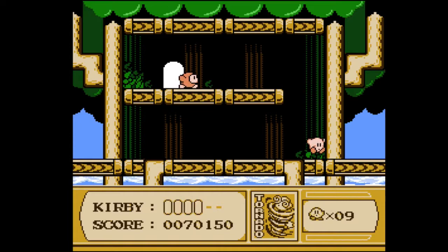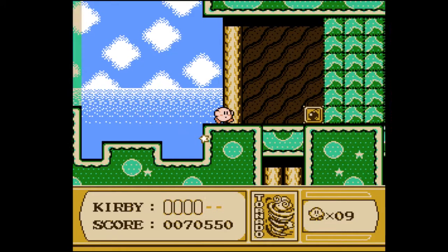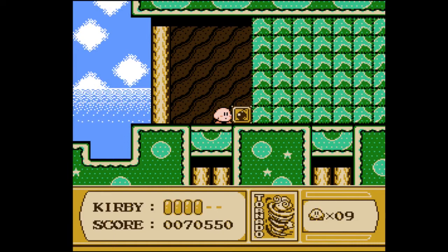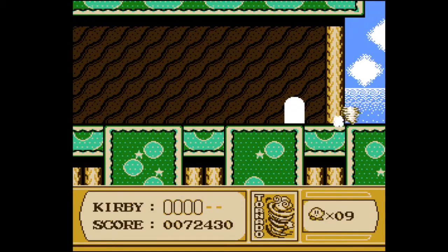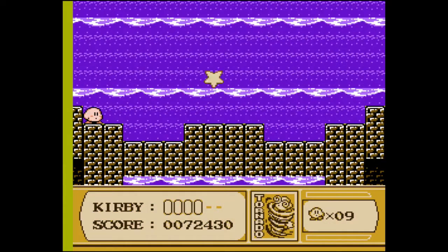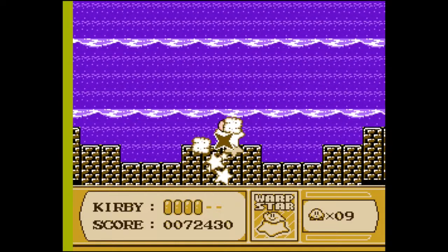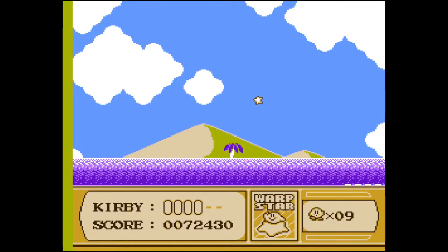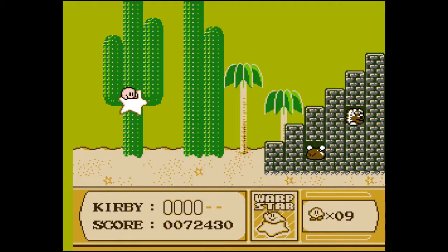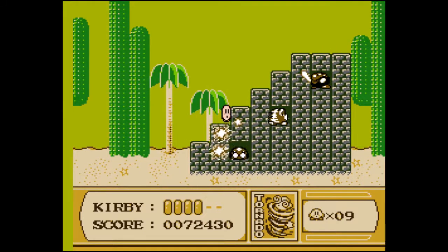The big thing about Tornado, however, is that it is very difficult to control — you kind of go wild. It also doesn't break bomb blocks; it'll break star blocks but not bomb blocks. So if there's a wall that you need to blow up a bomb block for, you have to either use another power, Kirby's air puff exhale while floating, or the slide tackle.